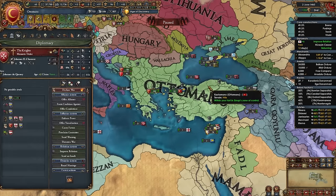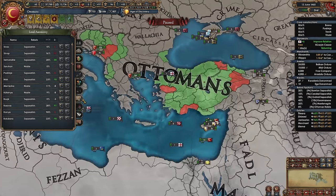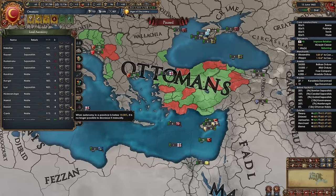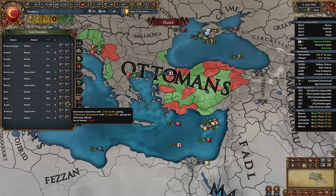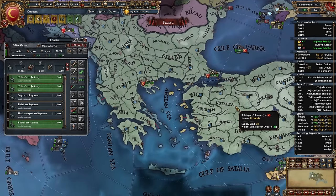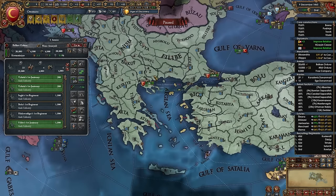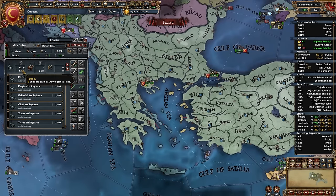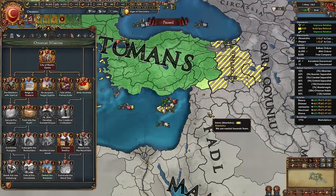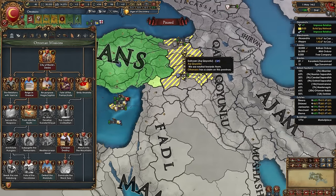After finishing some more Balkan nations and letting everything core up, prepare for the first Mamluk war. Lower autonomy in provinces where it's been rising due to low crownland ownership. Buff your armies: main army to 22/4/4, smaller one to 14/4 plus the free company. You'll need to spy on the Mamluks to justify claims since conquering these provinces doesn't grant claims automatically.